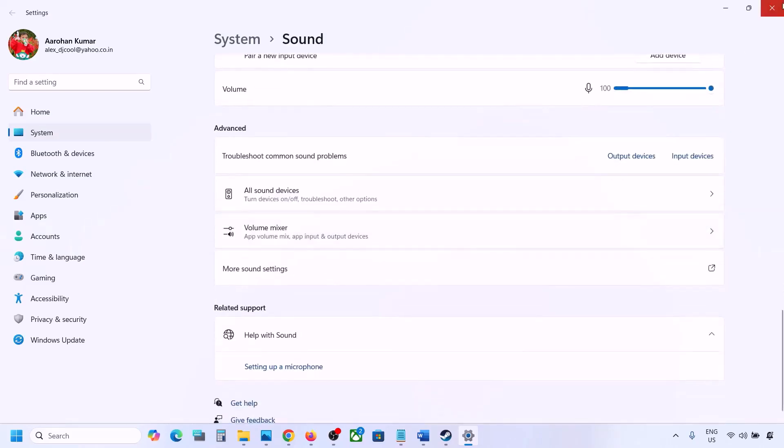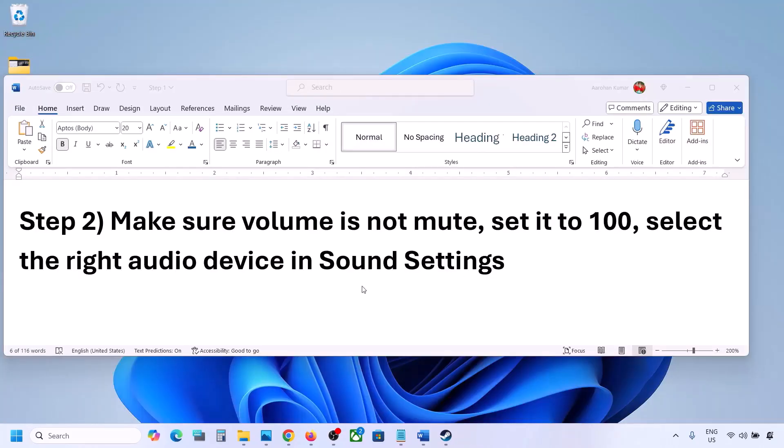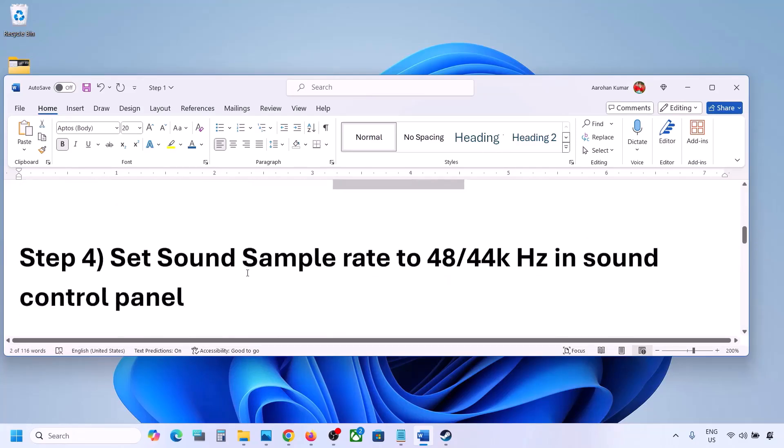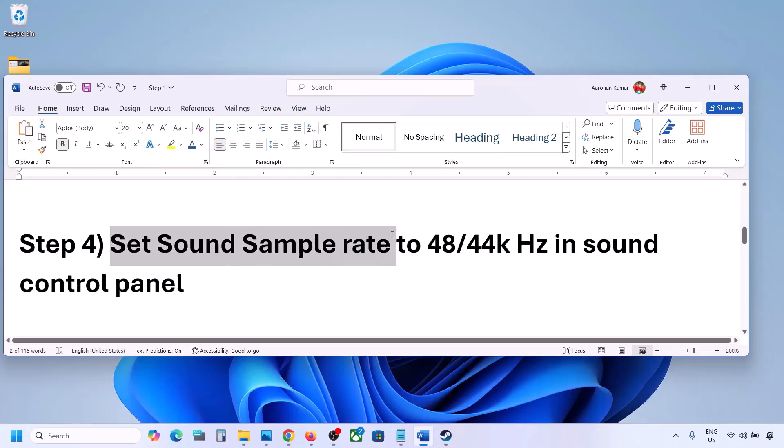Check the sound by launching the game. The next step is to restart the game and your computer. If the game is running, close it and restart it. If that does not work, restart your computer and then check the sound.